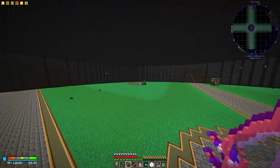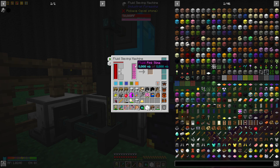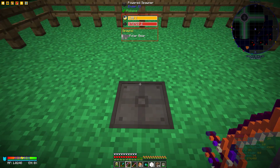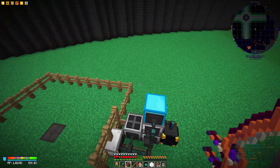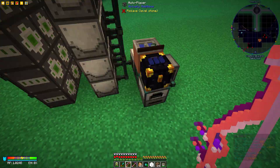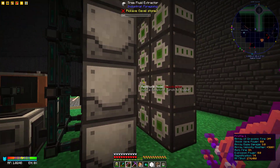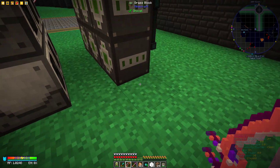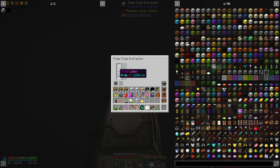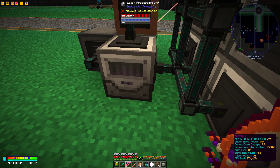Over here I think he had a farm to get pink slime, so he was essentially culling a bunch of polar bears. He must have enough now since it's not running. I believe it was to produce plastic or dry rubber. These machines would place blocks of wood and extract the latex out of them, pull it over and then produce dry rubber.